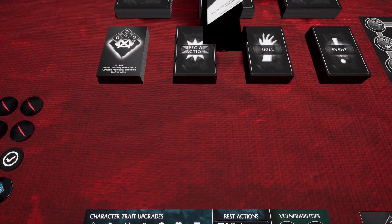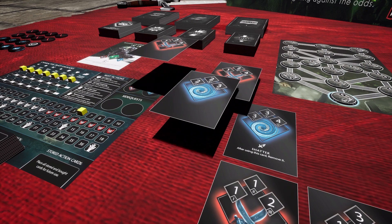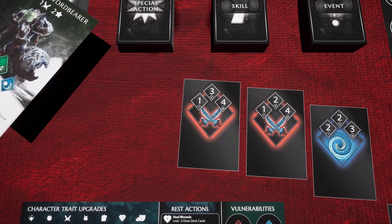Use action cards and combinations to defeat enemies and exploit their weaknesses. But be aware of their strengths and different abilities. Thin your starting deck and store cards that fit your play style to form a new, more fitting deck.